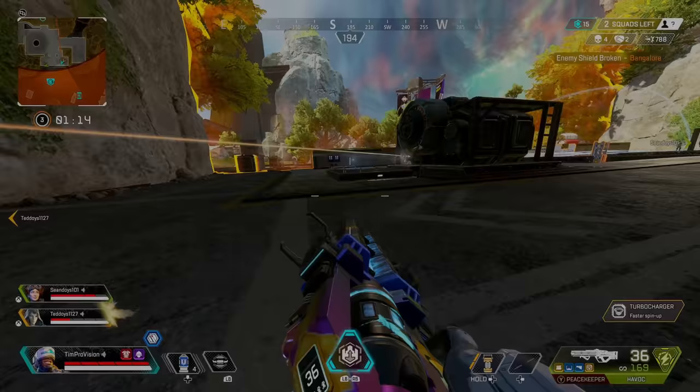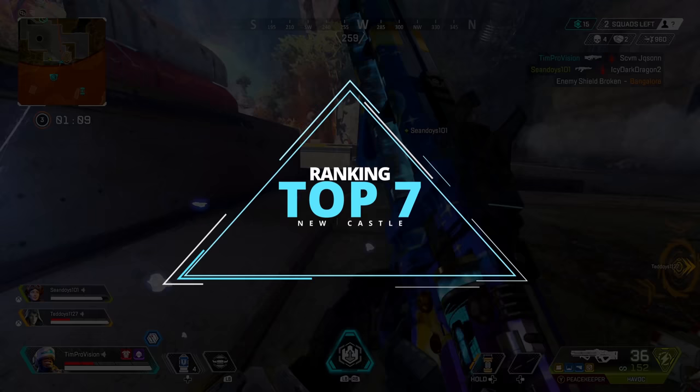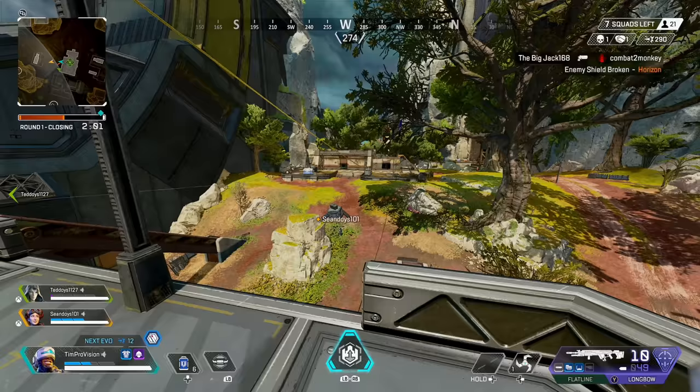Newcastle in today's meta is a tough one to rank. While in my opinion he is not better than a legend like Gibraltar, he is still very useful and this puts him in the upper tier of legends in Apex, somewhere around top 7 to top 9. If you want even more to improve your skills in Apex Legends be sure to check out my 101 tip video, but until next time happy gaming legends.